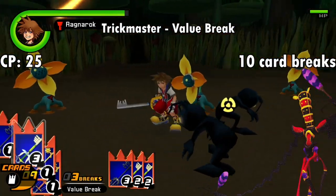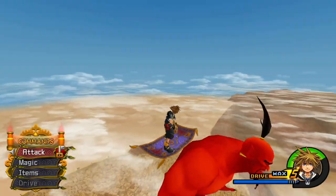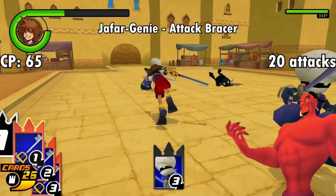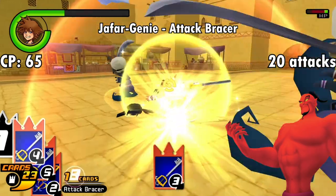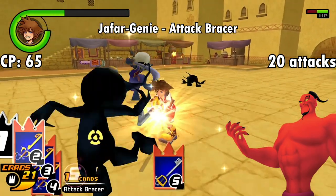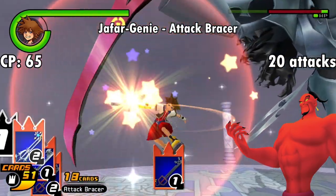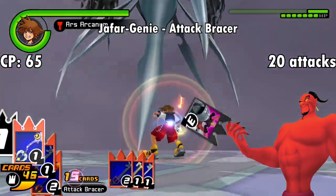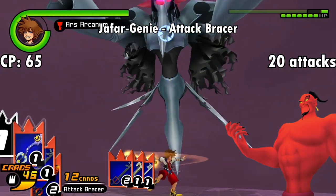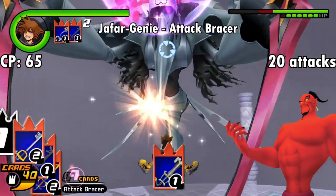Here we have the Jafar-Genie card — or the Genie Jafar card as this game calls it, which just feels wrong. After trashing every iteration of this boss, he just might have one of the best cards in the game, especially for how early you can get it. You can go to Agrabah first after Traverse Town and get this card for the Attack Bracer ability, which keeps enemies and bosses alike from breaking your attacks for 20 cards. You can go into a fight, pop this card, and throw out a bunch of 1s and 2s, and your enemies can't do anything about it so long as your cards are coming out first. Even if they use zeros or slights adding up to 27, your attacks go unbroken. It costs 65 CP, but it's well worth it to power through at least the early phase of most encounters.